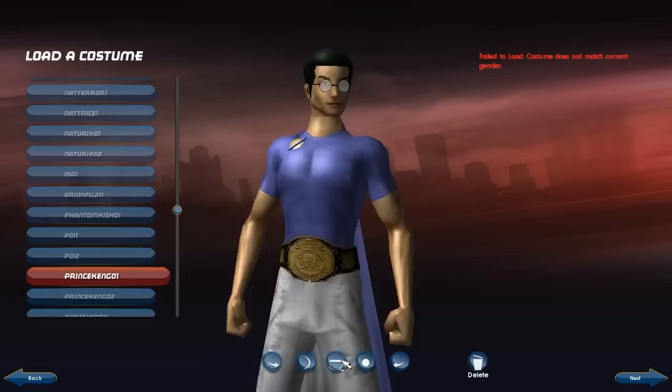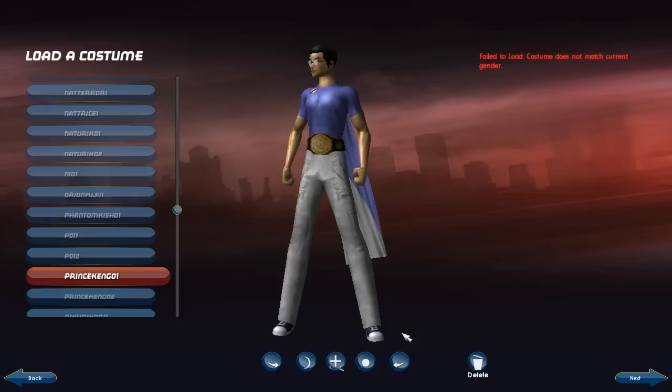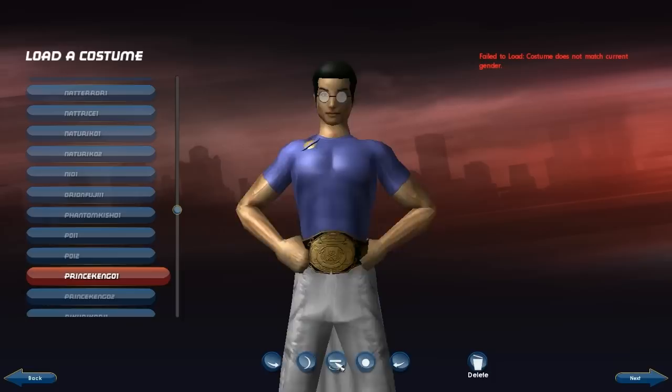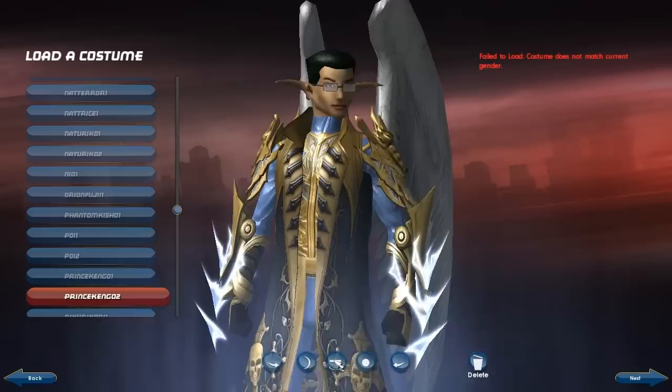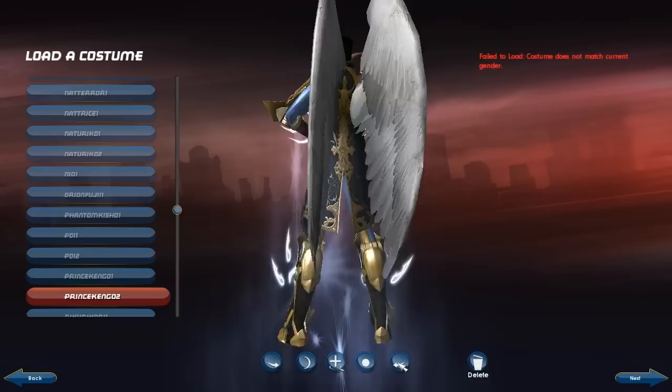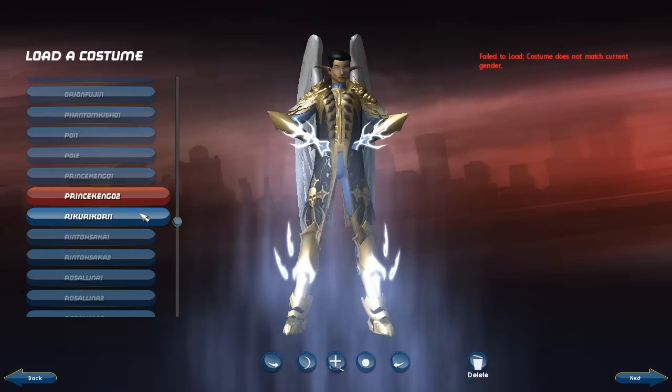We have Prince Kengo here. This is almost a complete joking costume — you got the wrestling-style championship belt here. This guy does not take himself all that seriously most of the time. But when he does, he goes for more of this kind of deal. This character is a demigod and he has his own character video, so if you're interested, check out the Prince Kengo video. Since he's a demigod, when he gets serious, business is about to pick up. He was a water blast, time manipulation corrupter, and he was awesome — though he did have big endurance issues.